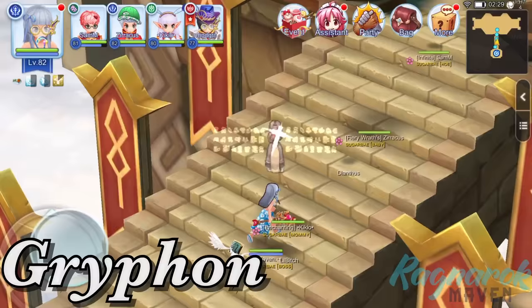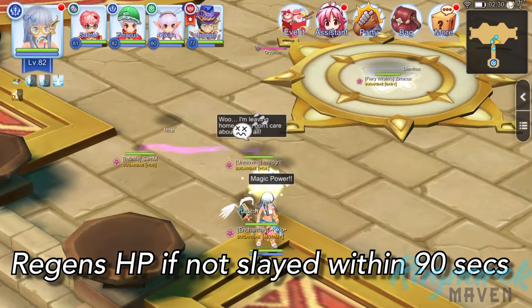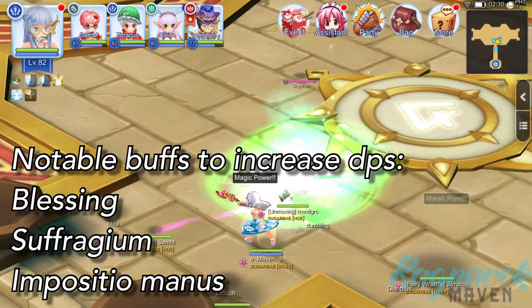Next, we have the Gryphon. The Gryphon is a Wind Element mini-boss. It does not have spawns, but what's unique about it is that it regens HP when it's not slayed within about 90 seconds. Thus, before you attack, make sure all the buffs are set up. Notably, make sure the Wizards have Blessing to increase Intelligence and Suffragem to decrease casting time.